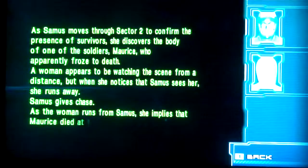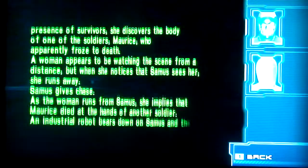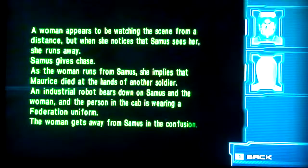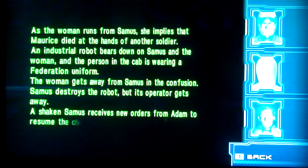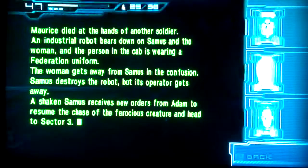Samus gives chase as the woman runs. An industrial robot bears down on Samus and the woman, and the person in the cab is wearing a Federation uniform. The woman gets away from Samus in the confusion. Samus destroys the robot, but its operator gets away. Samus then receives new orders from Adam to resume the chase and head to Sector 3.